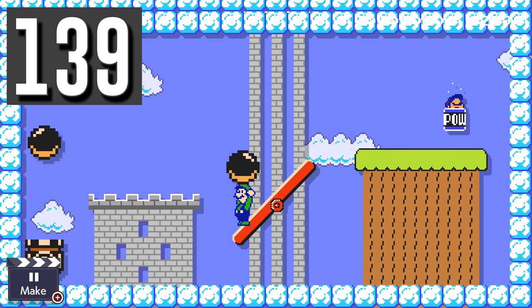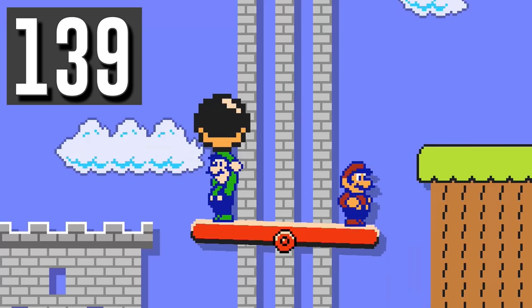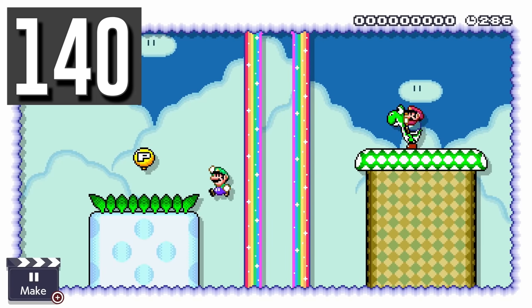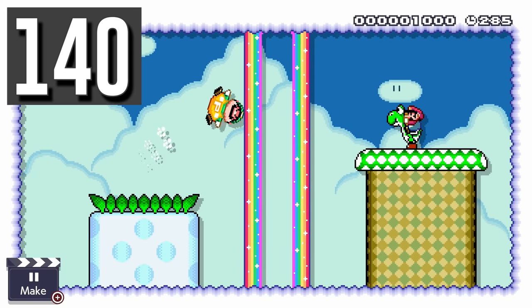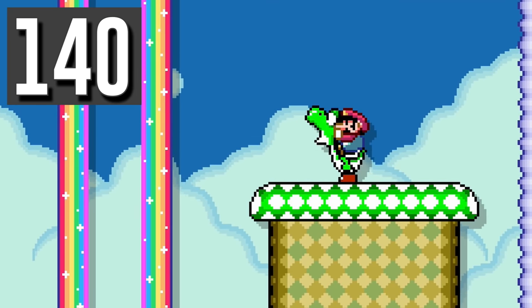Myth: A cannonball weighs more than a POW block. Busted. Cannonballs have no weight regardless of their size. Myth: Yoshi cannot lick P. Luigi. Busted. Somehow Yoshi can hold him in his belly like normal.